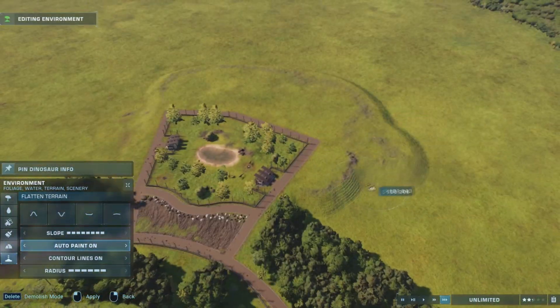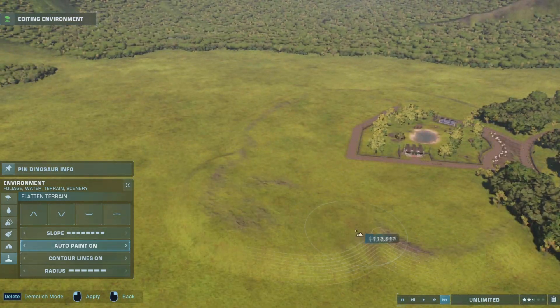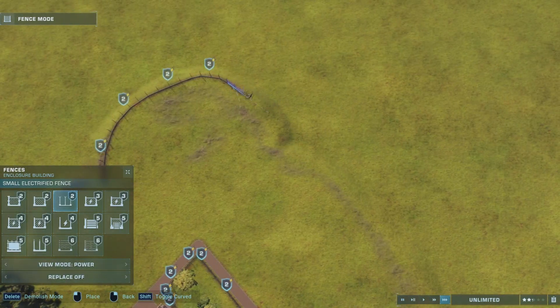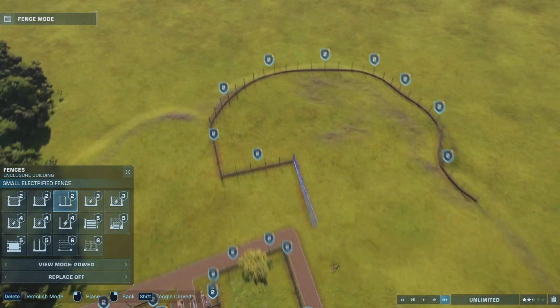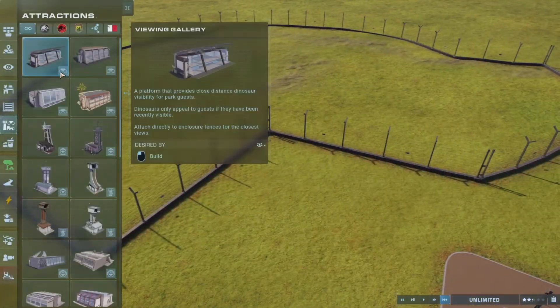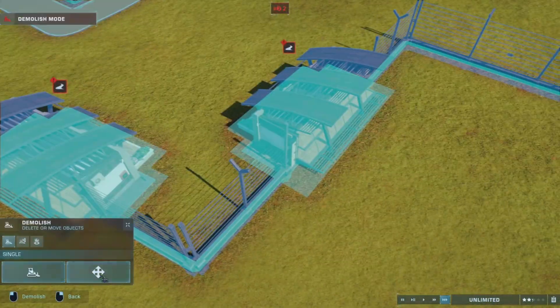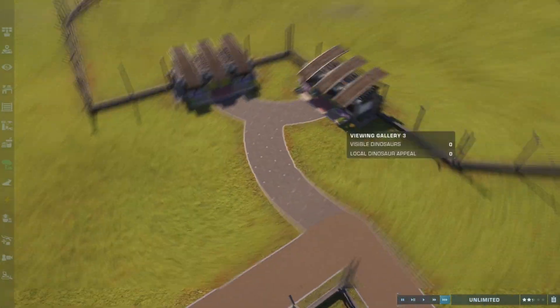Now we're going to add the next attraction and expand out this way just a little. I will be showing a slow-down version at the end of this so don't worry — you can get a full overview of the park. I'm now adding the second part of the park. It's a bit of a weird shape, but I like going with weird shapes because I don't want the enclosure to be perfectly symmetrical — because what would be the fun in that?